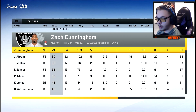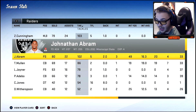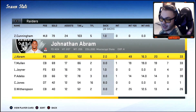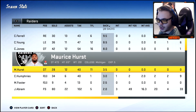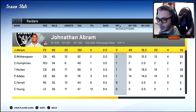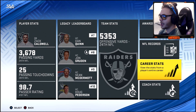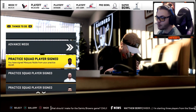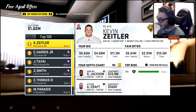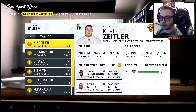Defensively: 118 tackles by Cunningham, 113 by Abram. Still not getting sacks — really don't understand it. Not many interceptions either. In year five free agency, we are spending everything — going after Kevin Zeitler, bouncing Gabe Jackson around, going after Paradis at center. Also pursuing Chris Harris at corner, Jelani Tavai at linebacker, Za'Darius Smith, and Earl Thomas at safety.